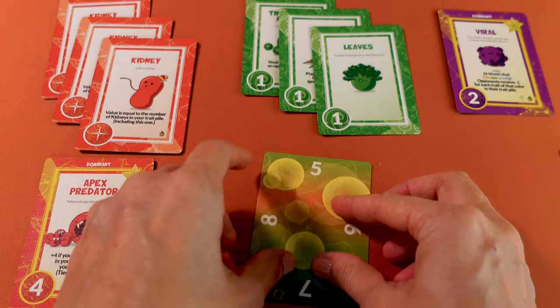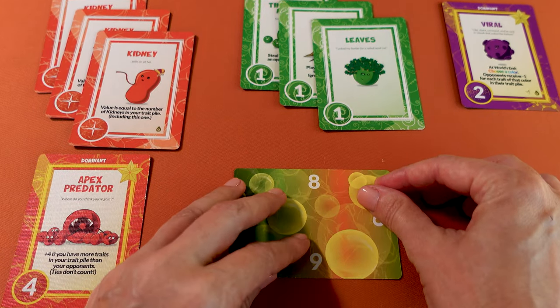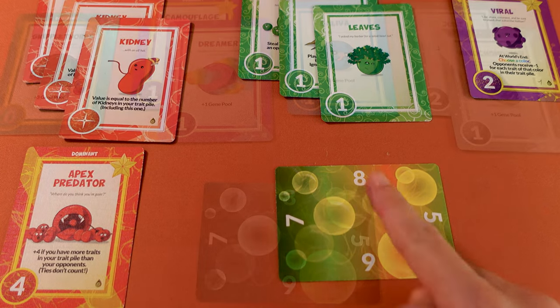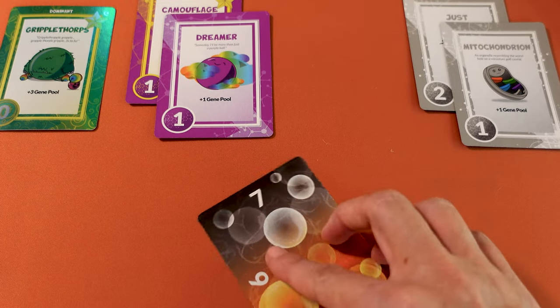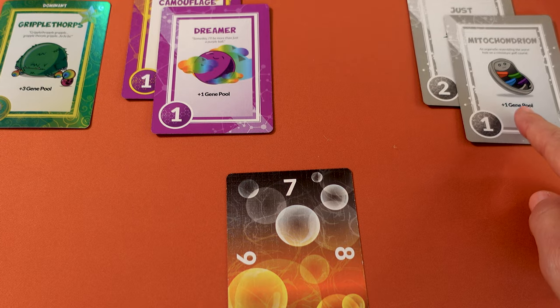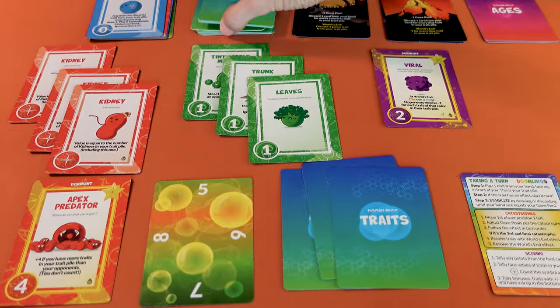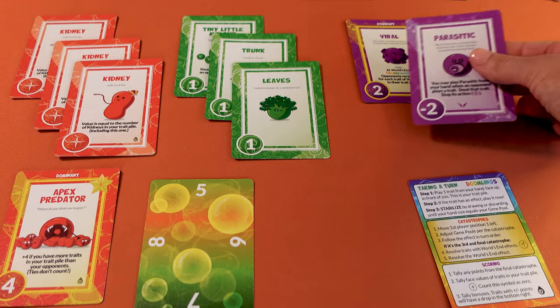Sometimes traits or a catastrophe reduce or grow your gene pool. Track the changes by rotating or flipping your gene pool cards so that the new maximum value is facing upward. If you're at one and need to reduce, stay at one. Likewise you cannot go above eight. If a trait leaving your gene pool affects your gene pool, adjust it immediately. However you never have to adjust your hand immediately — you always wait until you stabilize at the end of your turn. If you have no more trait cards at the start of your turn, draw three trait cards and pass your turn, but you cannot discard unless invited to. If you still have one card you must play it even if you don't want to.